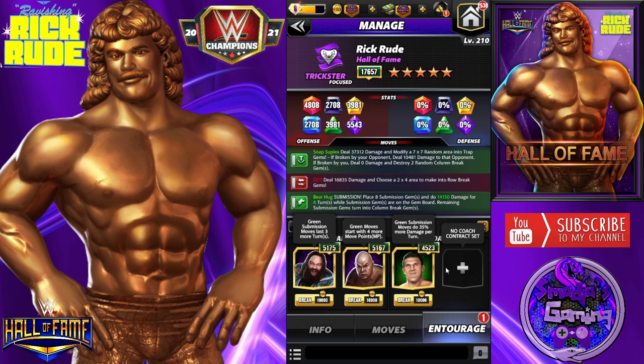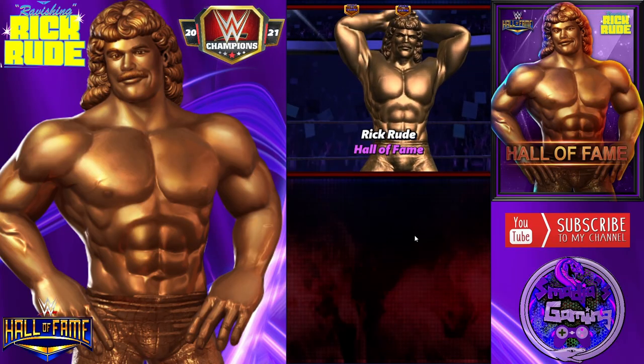For the entourage we have Bray Wyatt Trickster - green submission moves last three more turns - and the green MP trainer. George the Animal Steel coaches only: Bruno Sammartino - green submission moves do 35% more damage per turn.